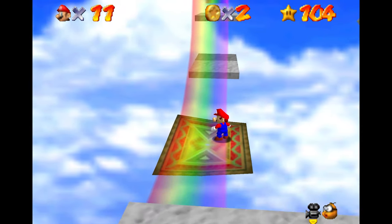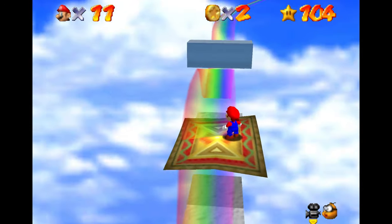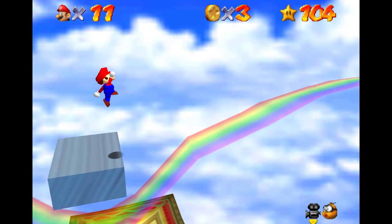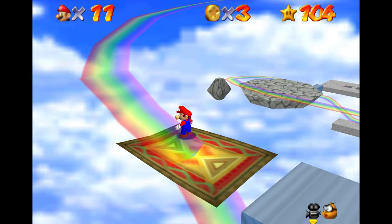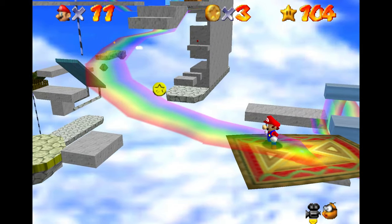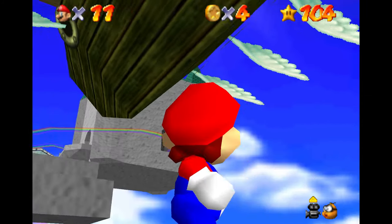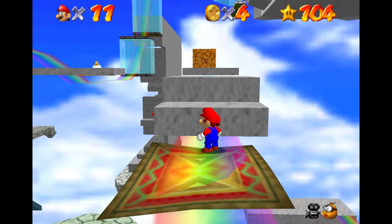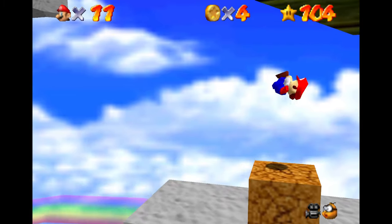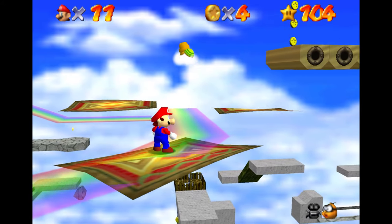A lot of what Rainbow Ride is, is just kind of riding these flying carpets around and dealing with whatever they fly through. As you can see, we're kind of being forced to jump over these platforms. Sometimes there's Lakitu enemies that throw little spiny guys at you. You'll be seeing a spot here in a second where there's a big structure that shoots flames at us. So don't get too distracted with the sightseeing — you want to be aware of what's immediately in front of you.